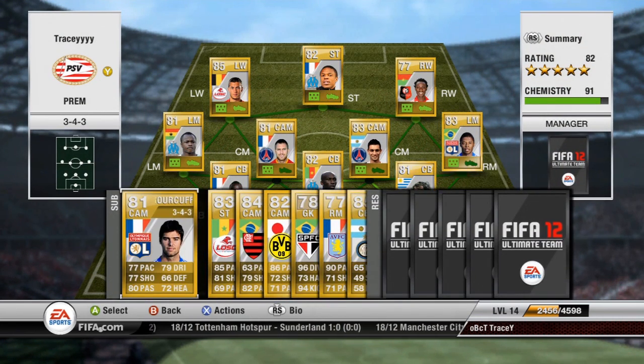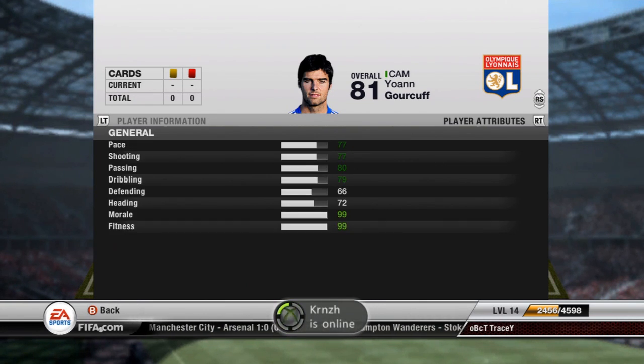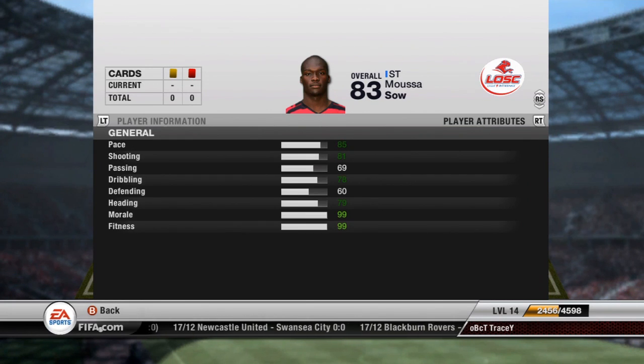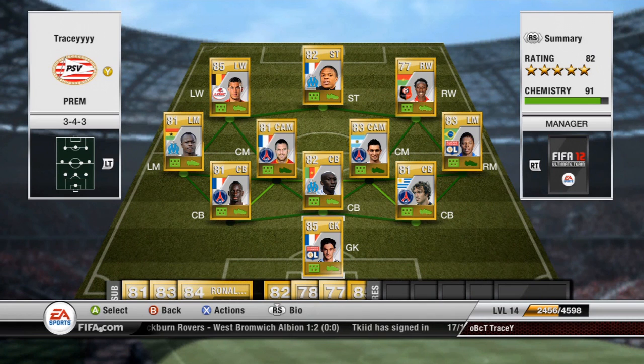For subs, I have Gourcuff who plays for Lyon — five-star skills, 81 overall, cost 850 coins with decent attributes. My other sub is Sissoko from Senegal, 83 overall, plays for Lille, cost 950 coins: 85 pace, 81 shooting, 78 dribbling, and 79 heading — a very good player.